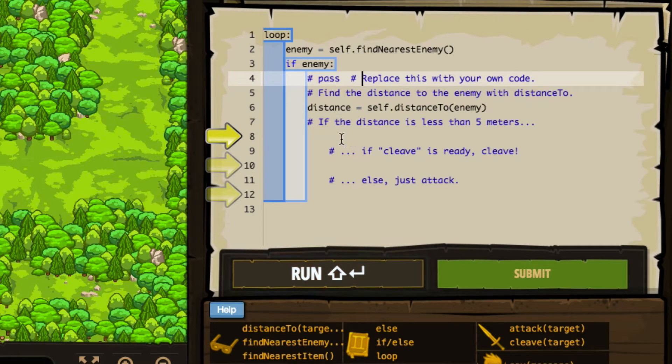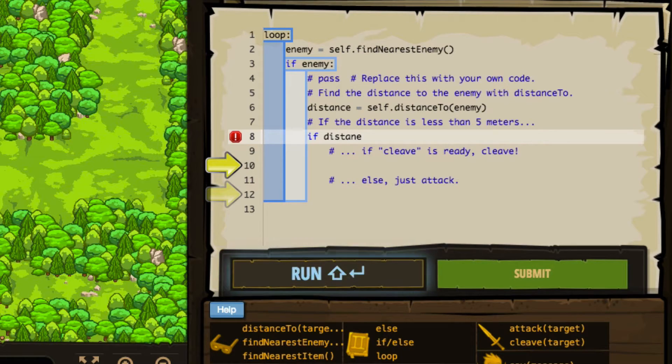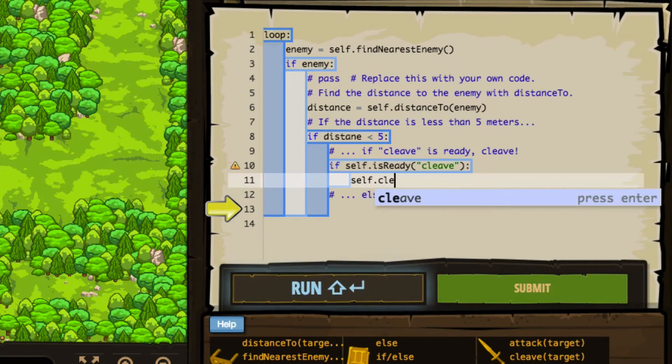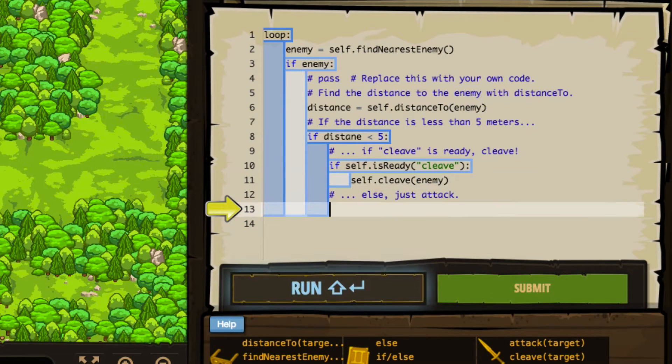If the distance is less than five meters, then we'll cleave if cleave is ready. So we're going to do a couple of things. We're going to say first: if the distance is less than five. Now our second is an embedded if statement where we say if cleave is ready, then we cleave. It looks like we do need to set a target, so we'll set that to enemy. Else, we'll just do a regular attack.